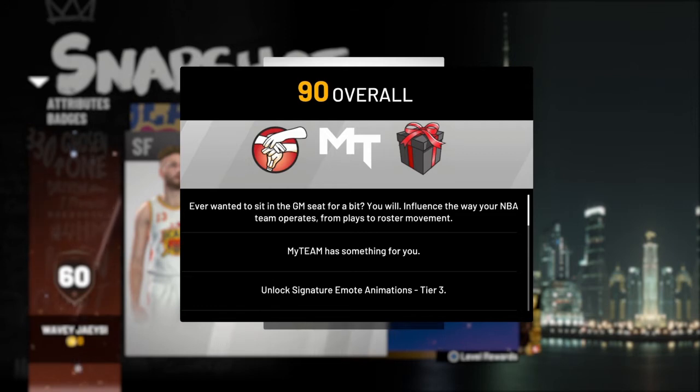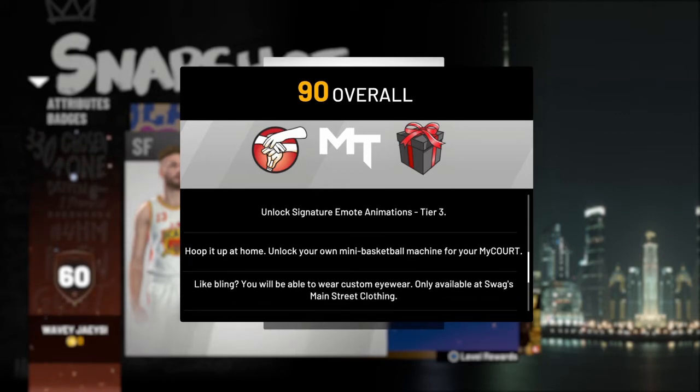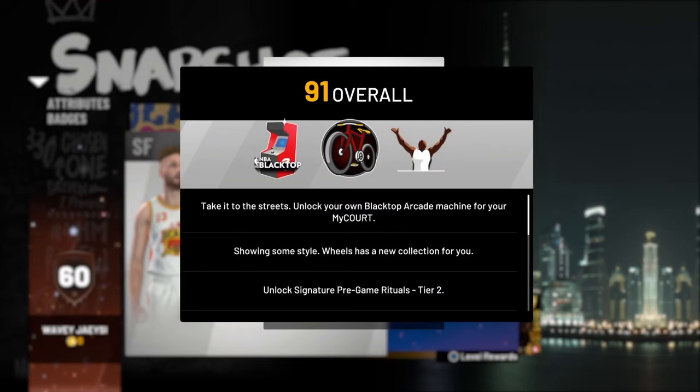Now at 90, you get the GM role. You get to influence the NBA team options. You get another MyTeam pack, signature emote animations for tier 3. Hoop it up at home — unlock your own mini basketball machine. You get more bling at Swag's, that's the Main Street clothing store. And also at 90 is when you unlock the first bike.